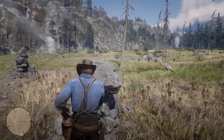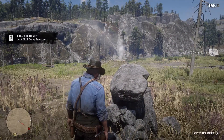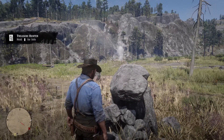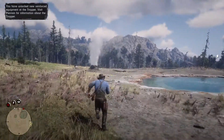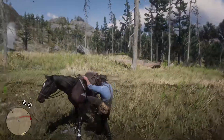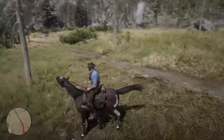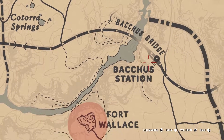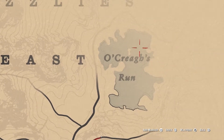This rock here in the middle of the rock formations is where you will search for your next location. Once you've got that, it's another one of those where-am-I-going moments, but we're here to figure that out. Make your way back to your horse and head off to the next location. The map basically directs you to this area — O'Creagh's Run.